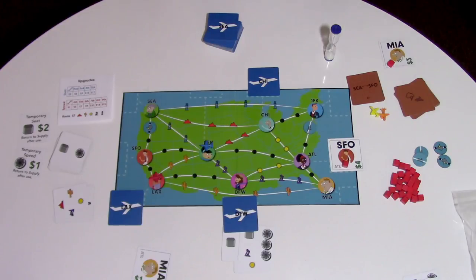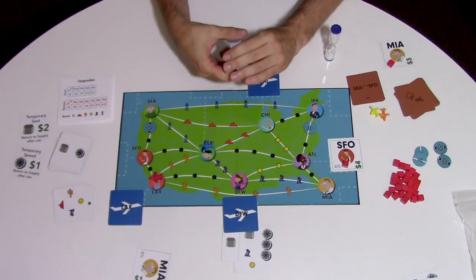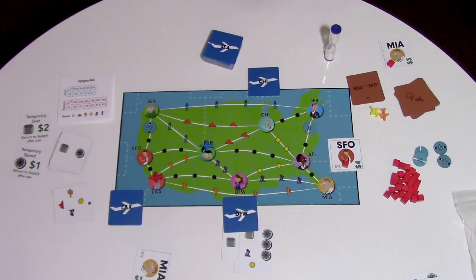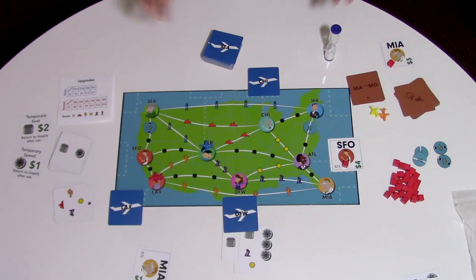And that's pretty much it. The goal of the game is to survive all of the passengers — seventy-two passengers in a four-player game, and fewer in two and three player games. You have to get everyone where they want to go. At the end of the game, any passengers left over count as half of a complaint, so you really have to complete all these routes by the end of the game.